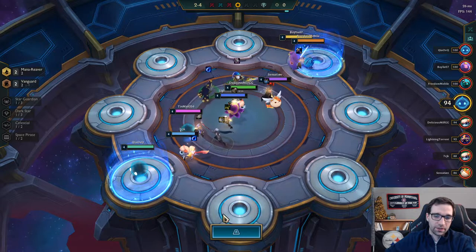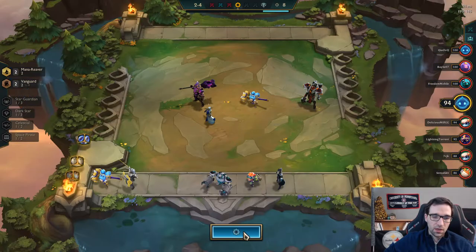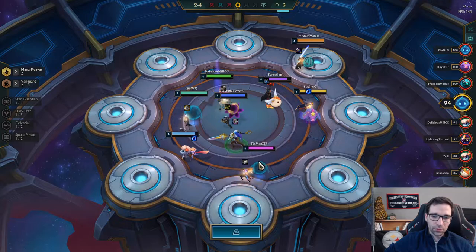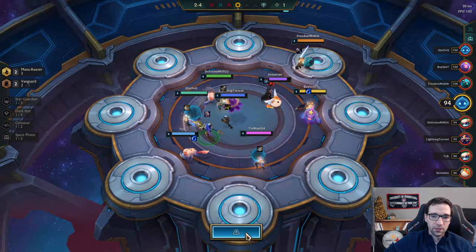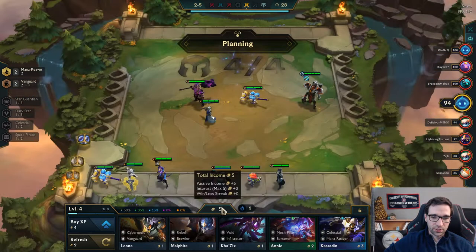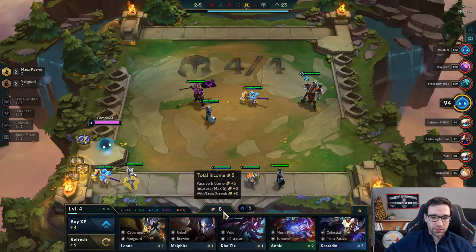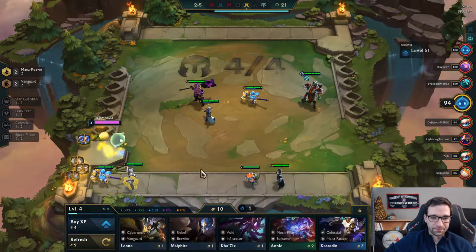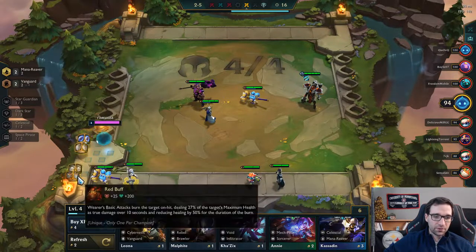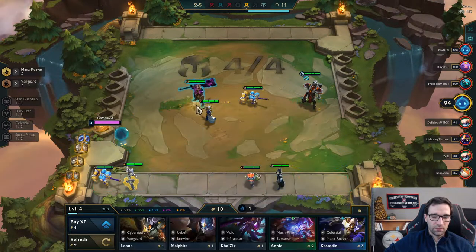I think I'm actually just going to grab a health item here, because it's worth two more gold to pick it up off the Shaco rather than on the one-cost unit. It does make a pretty good item for this style of build — the Morellonomicon — which would be great on a Mordekaiser eventually. I think I'm okay to pick that up here just for the two extra gold, especially because we really want to get a couple extra gold here to get our interest up and running.